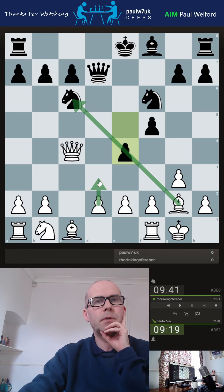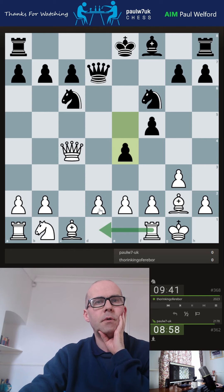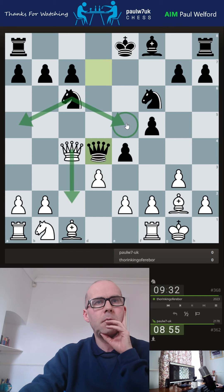He's pushed forward, but now I've got a target. I think d3 straight away seems sensible here to charge this. If takes, I take - a bishop up. I could do it this side as well, bring the bishop up. I've maybe got rook across first and then this. I'm going to just play d3 immediately. I've got to watch out for moves like this attacking the queen. I think I can drop back, but I might have just blundered a pawn actually.